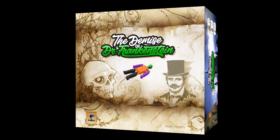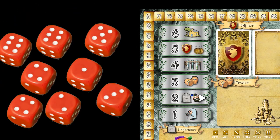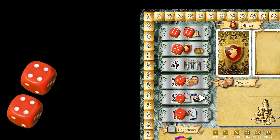This is a brief summary of the gameplay for the Demise of Dr. Frankenstein. Each round begins with the starting player rolling the eight dice. The player places them on corresponding board spaces.